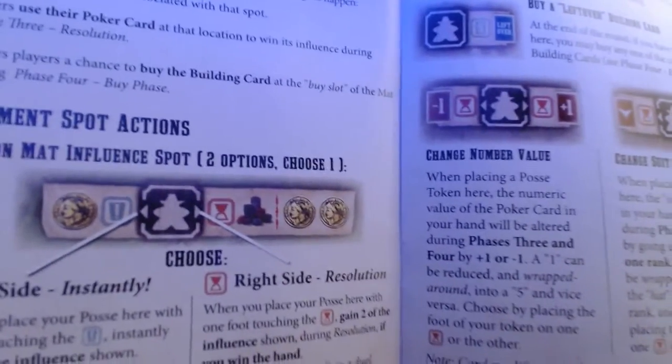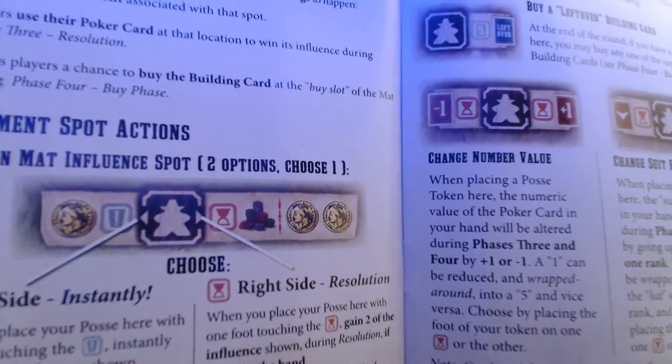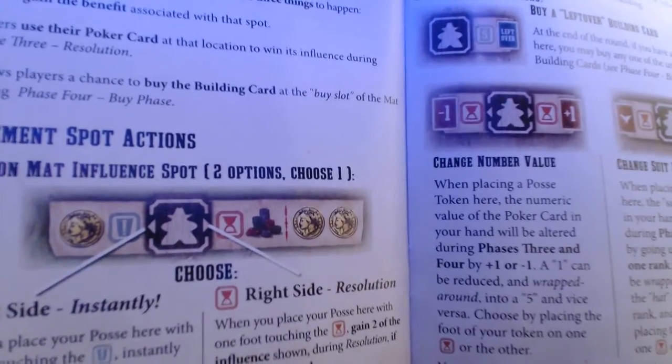From the instruction book, you can see they have a picture of the risk-reward mechanic. You can land your little person on the exclamation point to get an instant reward, or on the right side you have to wait until a later phase for resolution, but the reward is bigger. You are open to having a duel though, so there's a little more risk.